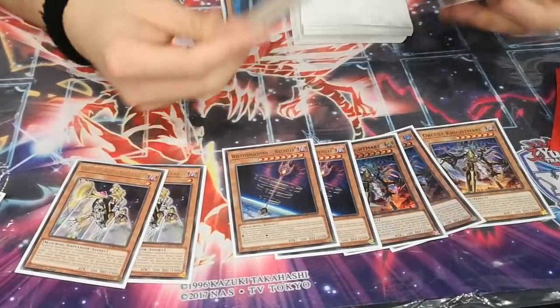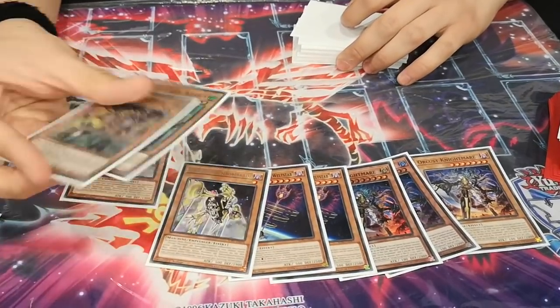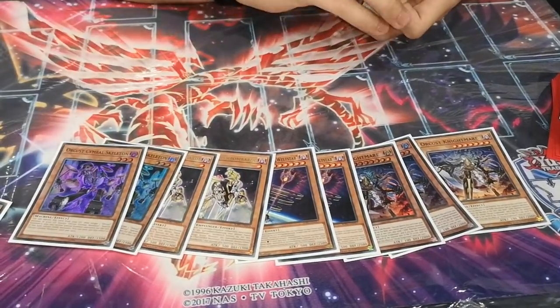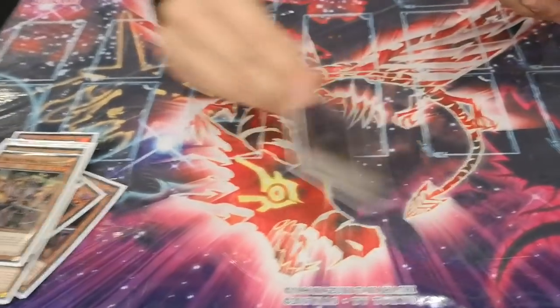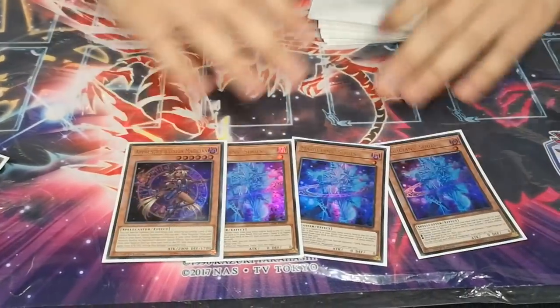And yeah, I chased the win against Thunder Dragons - I just ended on Babel, and I had all the interruption for Titan. And then I Nibiru'd him, and on the Titan I summoned Dingirsu and sent it. Then I played the Triple Souls and the Apprentice Magician.